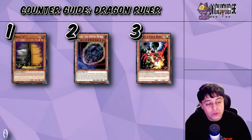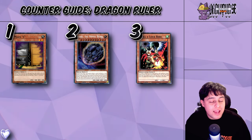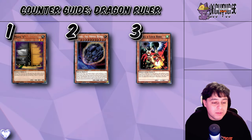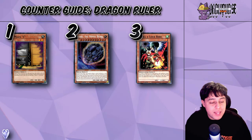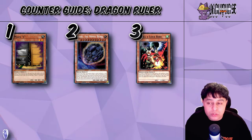Cards like Super Rejuvenation, Sacred Sword — even Dragon Rulers will be using Max C, Triple Tactics Talents, Thrust, and Cards of Consonance. Droll and Lock Bird becomes effective by halting these draw mechanisms once the first card is added to the hand from the deck, thus disrupting the Dragon Rulers' ability to sustain their resource pool.